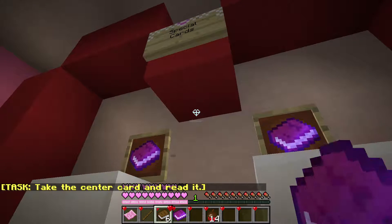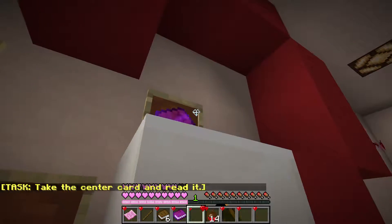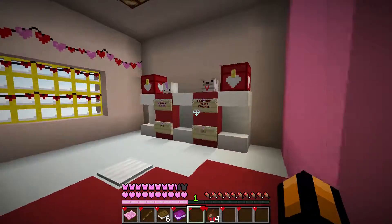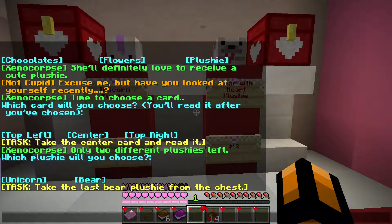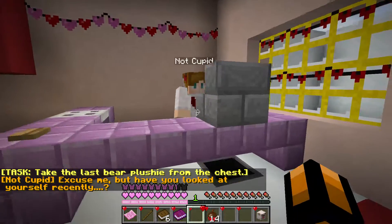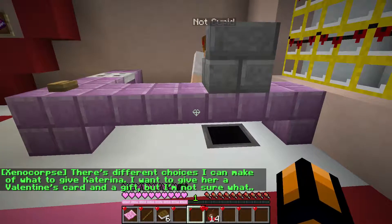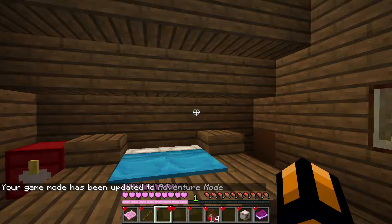The center card says 'All we have is love, Happy Valentine's Day' — that's sweet. I read the others too: one says 'On a scale of 1 to 10, my love for you is an 11' — corny! Another says 'Out of all the Pokémon, I choose you.' Glad I didn't get that one. For the plushie, there's a unicorn or a bear with a heart — I'm getting the bear. I take the plushie from the chest and hit the button.